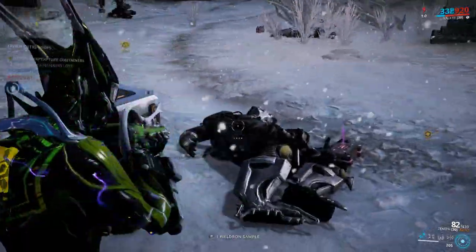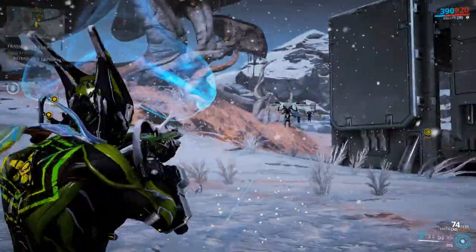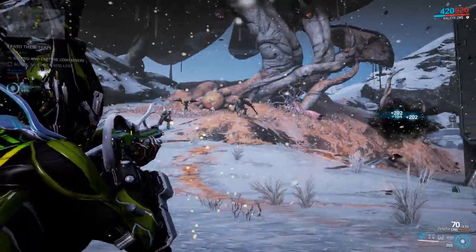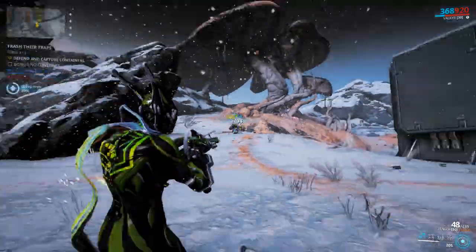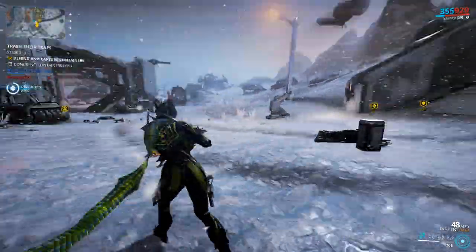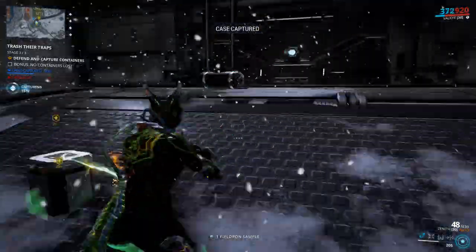Watch out for those annoying flying enemies — I hate them. They do a jump move and they can fly straight at you and stun you. My recommended way of dealing with them: guns do an excellent job of getting rid of them.